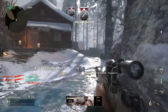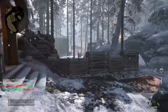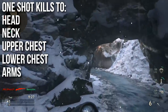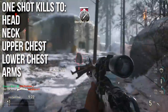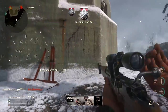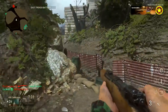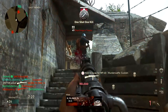But the base damage isn't really what you're interested in. What you want to know is the one-shot kill areas. It will deal bonus damage if you hit somebody in the head, neck, upper chest, lower chest, or the arms. The lower chest covers everything from the waist up. The upper chest is the pectoral muscles, and it'll also count shoulders, bicep, forearm, and hands. So pretty much anywhere except below the waist — like a boxing match — you will get a one-shot kill.